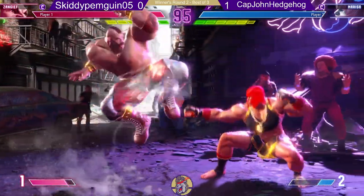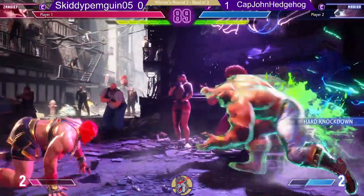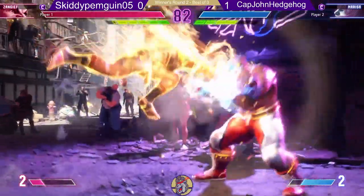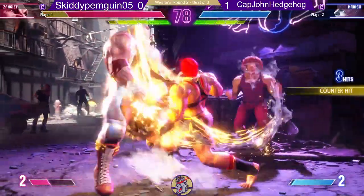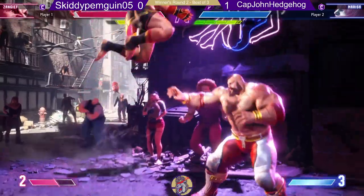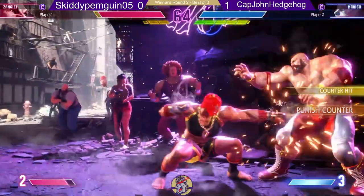A little bit of neutral going on here. Caught with that — trying to jump into an SPD. SPD, a chunk of health. Trying to drive rush to get in there, but Marisa's able to stop that. Jump in charge. Choosing his options wisely here — he's trying not to lose too much more health than he needs to. He can even it up, then go a little bit more offense. It's always tough because you're only a few SPDs away.